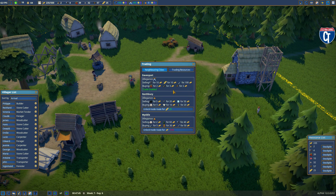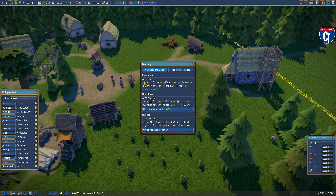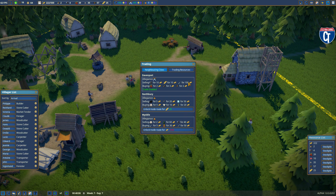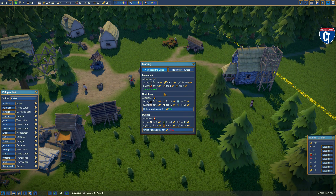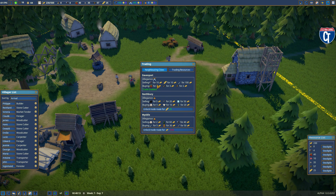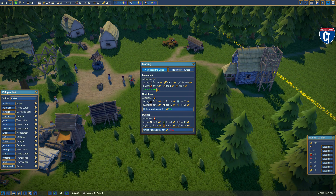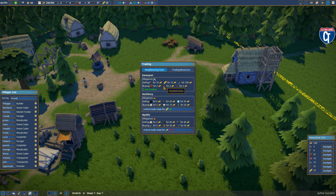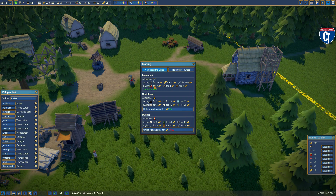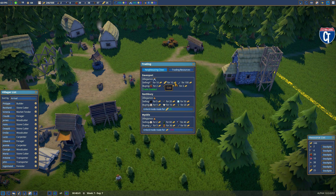Let's go into the trading region — I want to make sure people understand this because it's a little tricky at first. We're looking at Davenport right now, the only trade alliance we have. Davenport is selling this material and buying this material. I've seen some YouTubers get this flipped around. They are selling tools, bread, and fish. I'm not buying fish for 100 gold per fish. They will buy from me — if I have excess — berries, polished stone made in a stonemason hut, and planks.